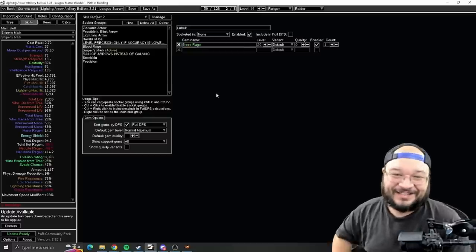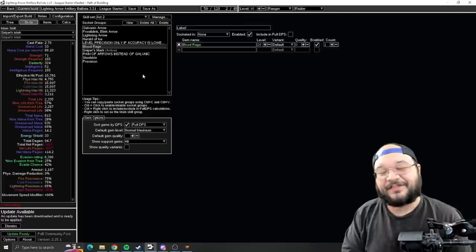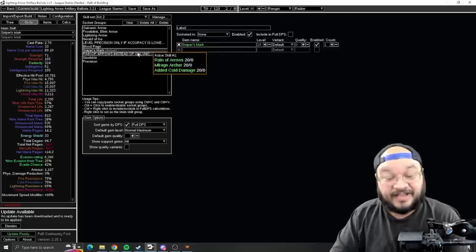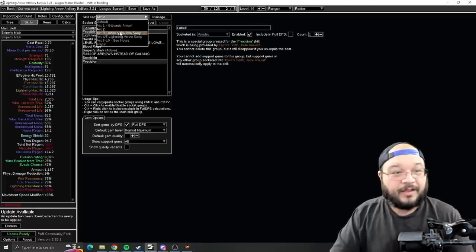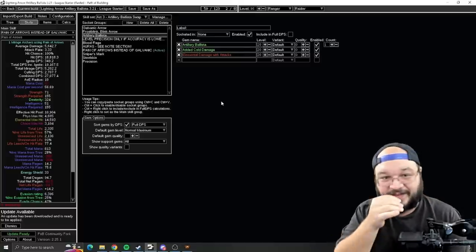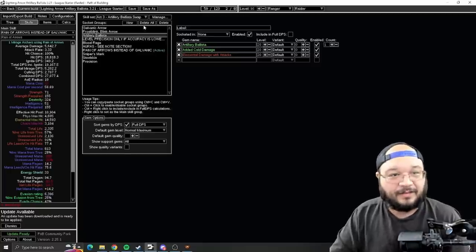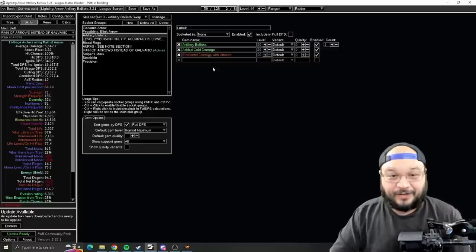If you can afford a Ballista Totem, I like setting up Lightning Arrow with Ballista Totem. You could stay with Shrapnel Totem — it's fine — but I like getting a Lightning Arrow totem setup going. I grab Herald of Ice, Precision with Arrogance if I have accuracy problems. I also take Blood Rage early until we get Way of the Poacher — it generates frenzy charges and gives life leech. As soon as I get a four-link, I immediately swap to Lightning Arrow. If you get a four-link, make that swap.